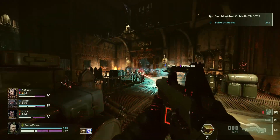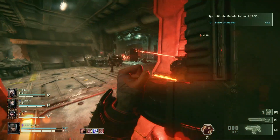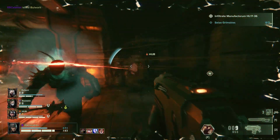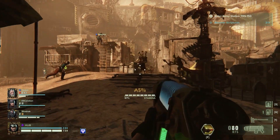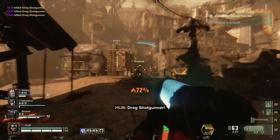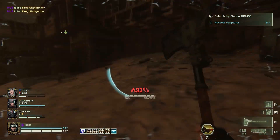If a damage dealer is what you seek, then a bolter is a fine choice — better yet, a plasma gun. But just like in the tabletop game, be wary of overheating it. It might just blow up in your face, and that is usually something one does not want to happen.